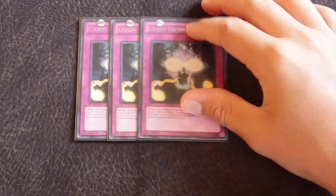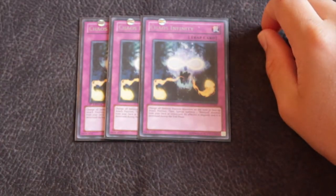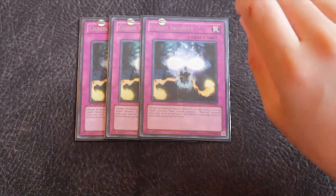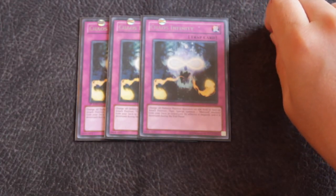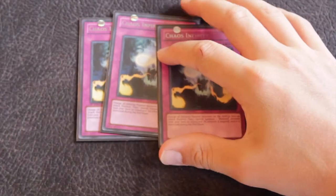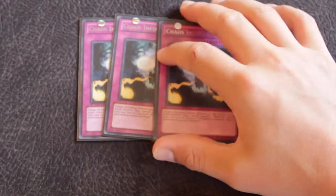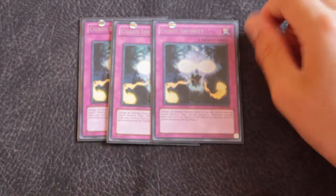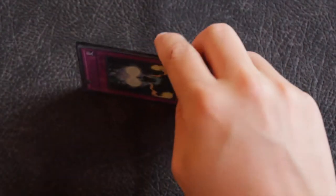For the traps — because MechLord has so little support you need to run almost all of it — I run three Chaos Infinity. Basically it flips all defense position monsters on the field to attack position, then special summons one MechLord from your deck or graveyard, which is negated and destroyed in the end phase. It's a way to get out your Emperors, make synchro plays, and make XYZ plays. If you set three of these — it's not once per turn — you can potentially get three Wisers on the field, activate Limiter Removal, and finish.